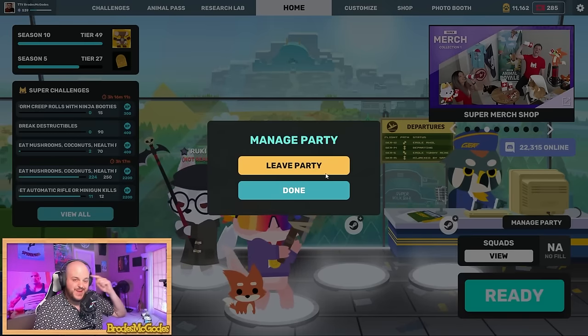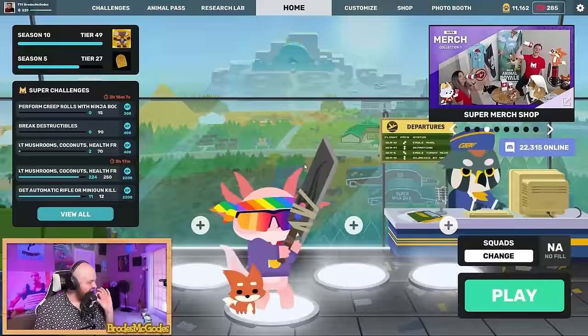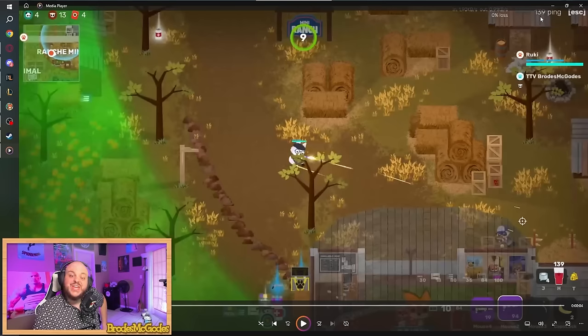Strong mental, good decision making, listening. This is a 140-ping EU player playing on NA servers getting 13 kills in a solo squad. Rookie is a nasty player. Now we're going to check in with another comp player who has been doing very well in recent events but has a completely different playstyle — let's check out Suhei.